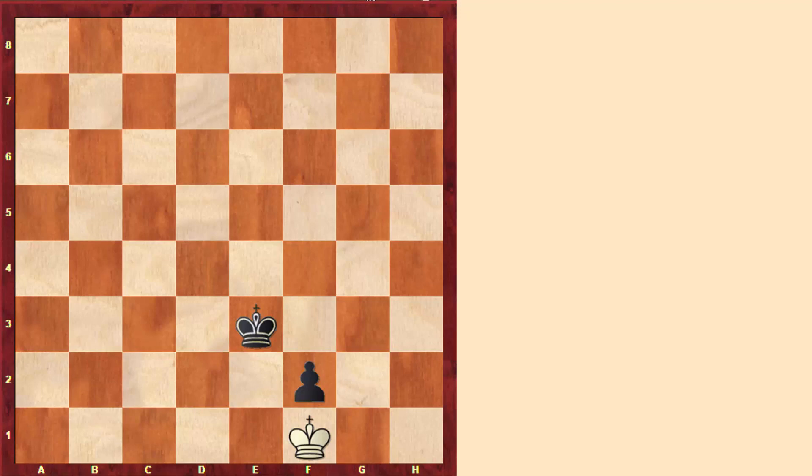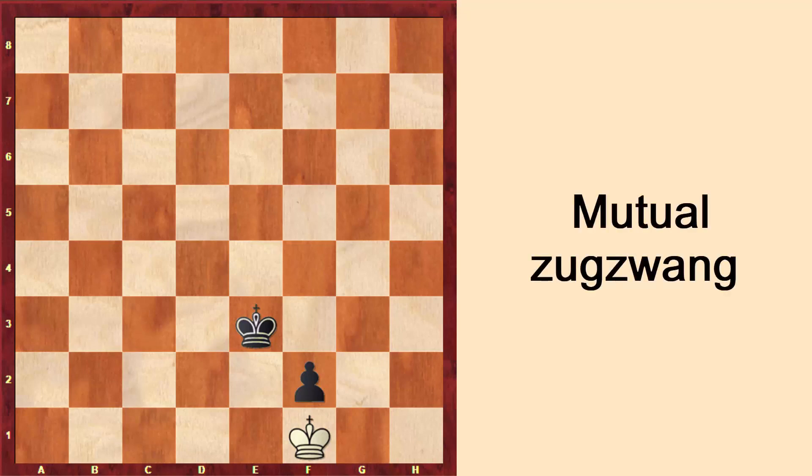In fact, if here it was white to play, white would also be in Zugzwang. The point is that after playing king to g2, we play king to e2 and we promote. So if it was white to play here and white could just pass his move, then black would have to play king to f3 and end the game in stalemate. That's why we can call this specific position a mutual Zugzwang, because the side who has to play is the one worsening his or her position.